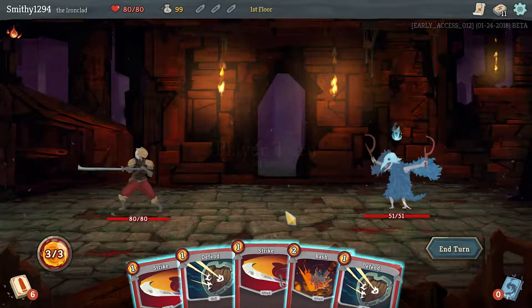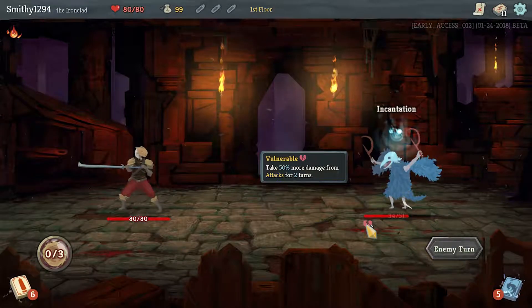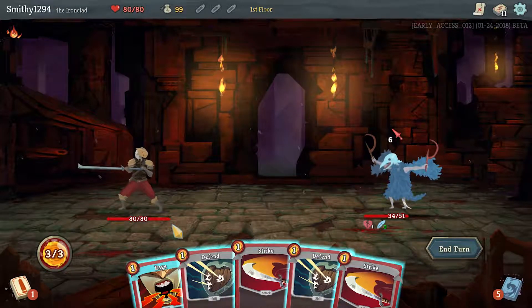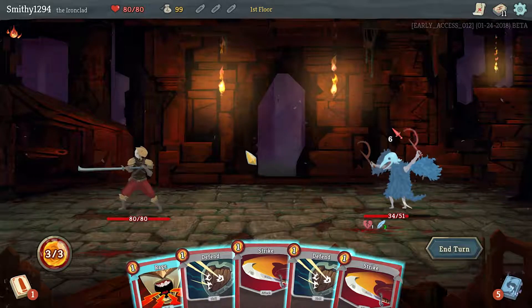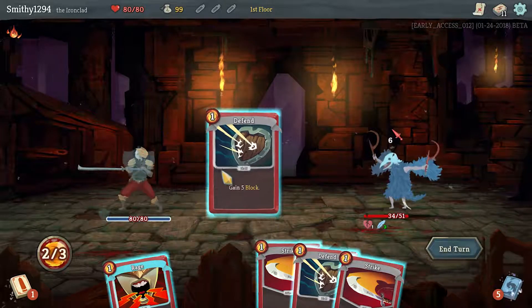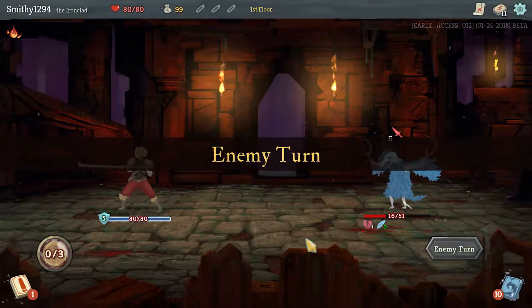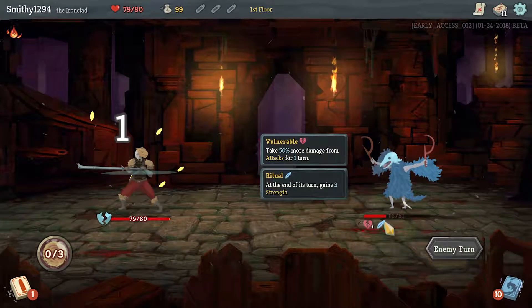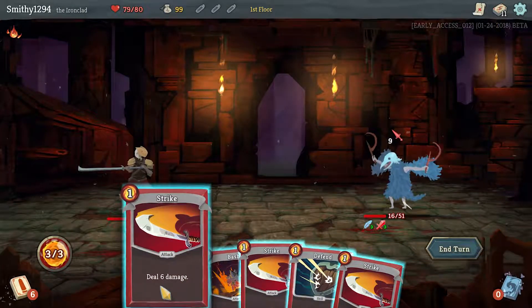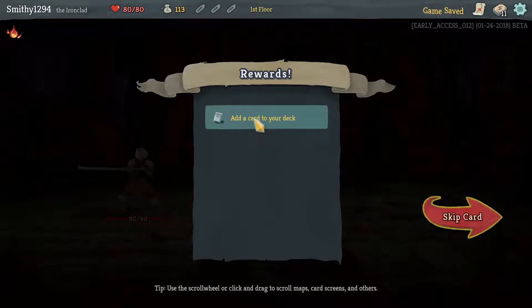This is actually one of the hardest enemies right off the bat. We'll Bash to make him vulnerable — vulnerable means he takes 50% more damage for the duration of the status — and Strike him as well. He is doing six damage so we blocked for five; we heal for six at the end anyway. We double Strike to kill him quicker while he's vulnerable, and there we go — healed back to full, got some gold and a card.